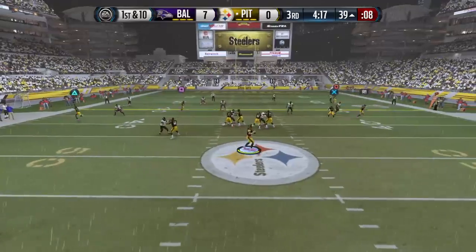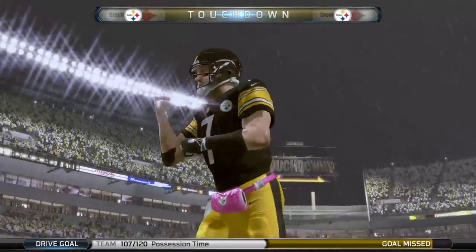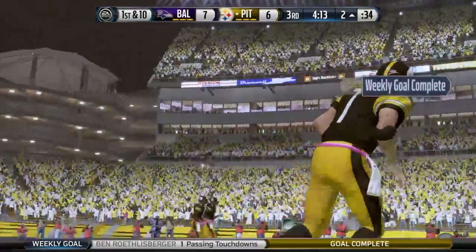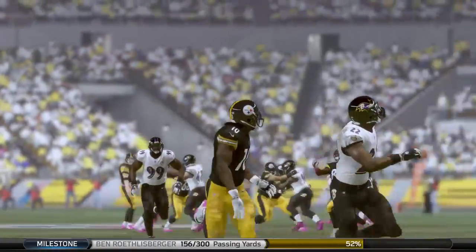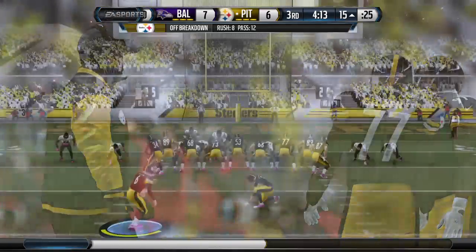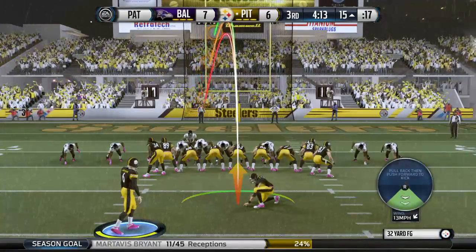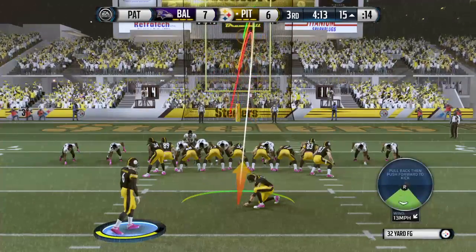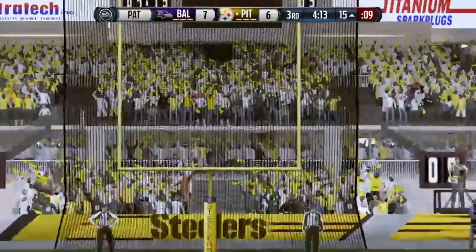First and 10 — Roethlisberger going down the field, throws it in the end zone. Touchdown! They had to come out and erase any deficit as quickly as they could, and that touchdown in the third has certainly done that. They erased that deficit — they tied this game up, and put all the pressure on the other team's offense now. The Steelers now with the extra point to tie the game.